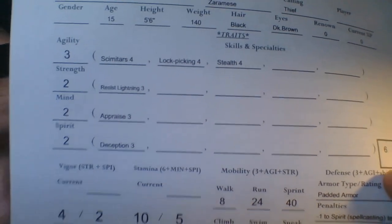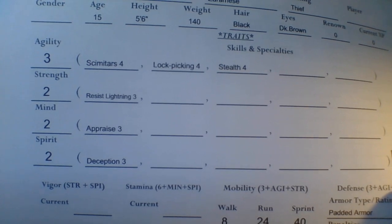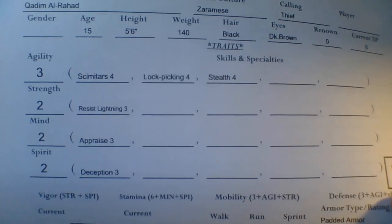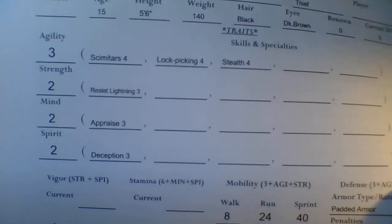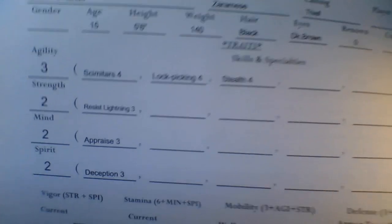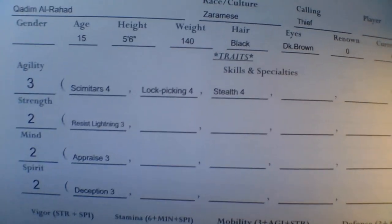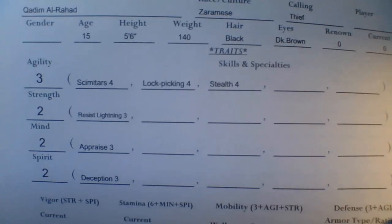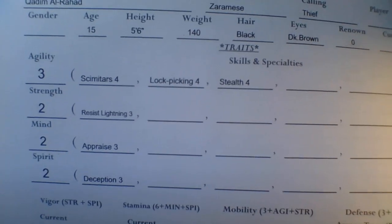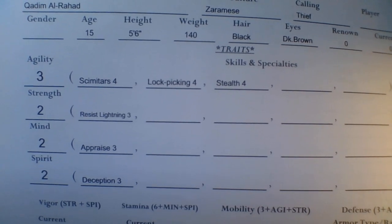A little background on how that started. When creating this system, I wanted to go off the model of Mind, Body, and Spirit. Under Mind would be subcategories, under Spirit a couple, and Body was going to include Agility, Strength, and maybe a Constitution type thing. But it got convoluted. So I kept Spirit and Mind, and separated Body into Agility and Strength.